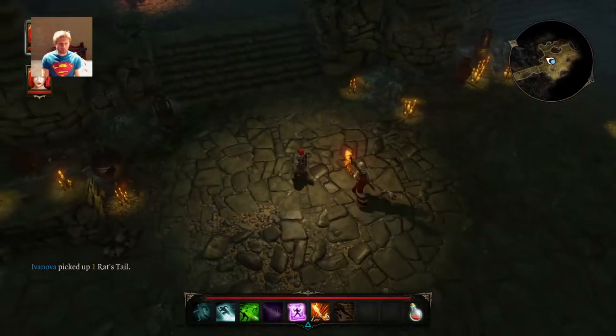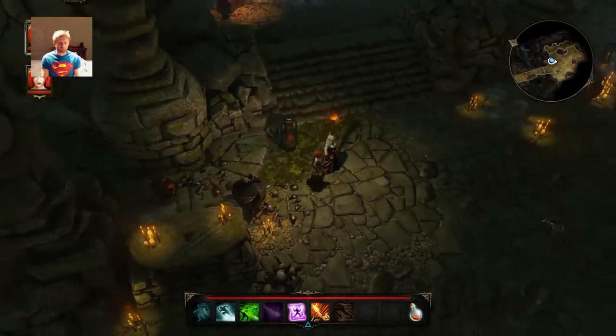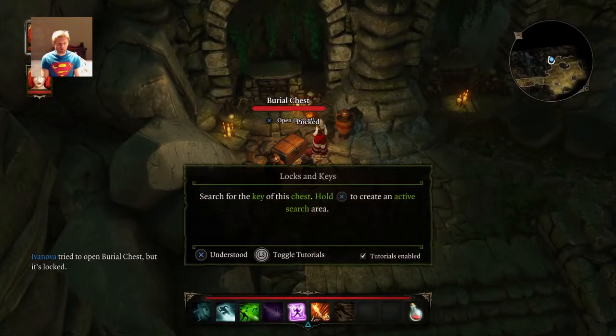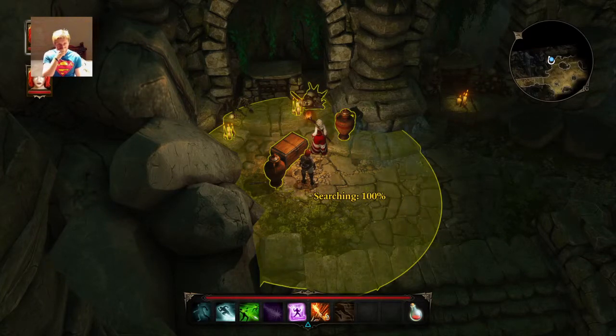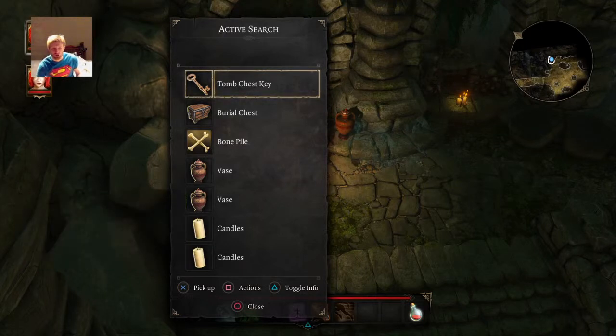Pick up. Broken face — it seems to be broken. Well, it was in the center of the path, so I'm just gonna stay here. Search for the key of this chest. Hold X to create an active search area. All objects in the radius of your search have been put in a temporary list. The objects have been sorted from most important to junk.